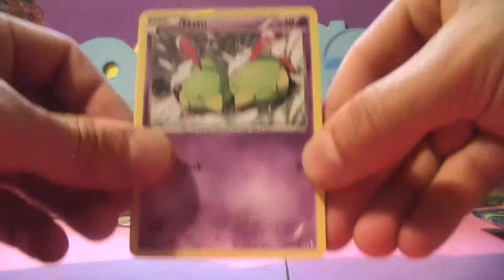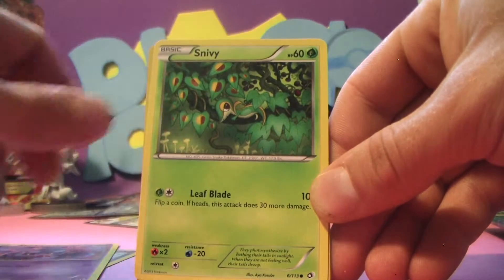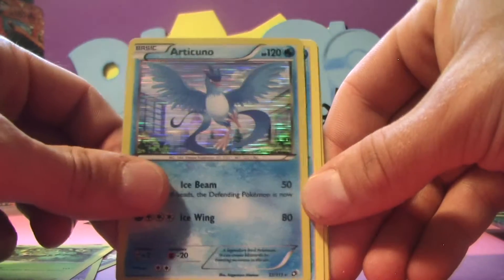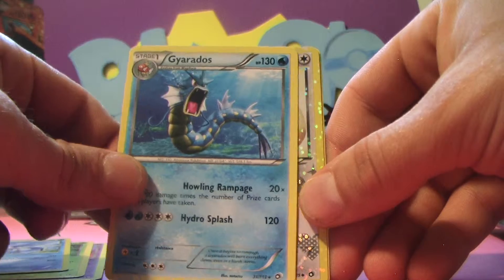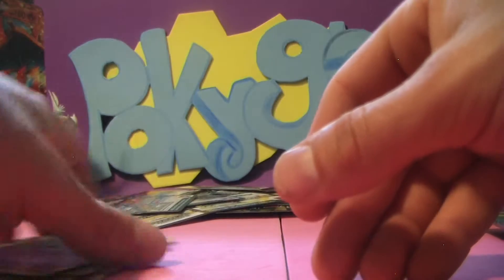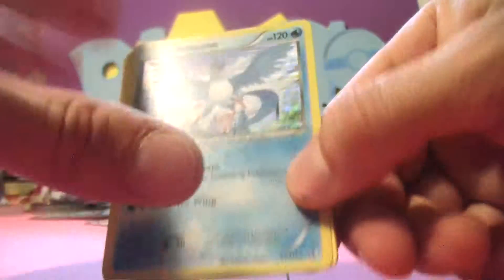Time to open up some packs. Let's start with our Legendary Treasures Pack. Take our Promo Card and put that off to the side. Let's open it straight. We have a Natu, a Swablu, a Misdreavus, a Snivy. An Articuno Holo Rare — very, very cool! And a non-Holo Rare Gyarados. Then another Eevee, Snivy, Swuvat, and Duosion. We can't believe we pulled an Articuno Holo Rare. That is fantastic, great pull.